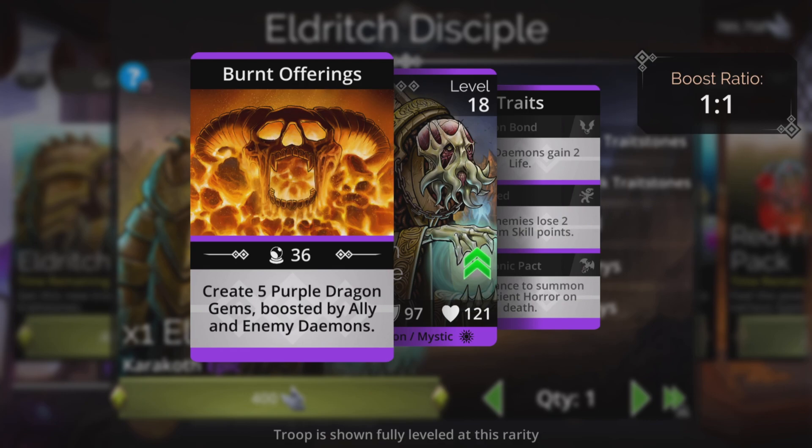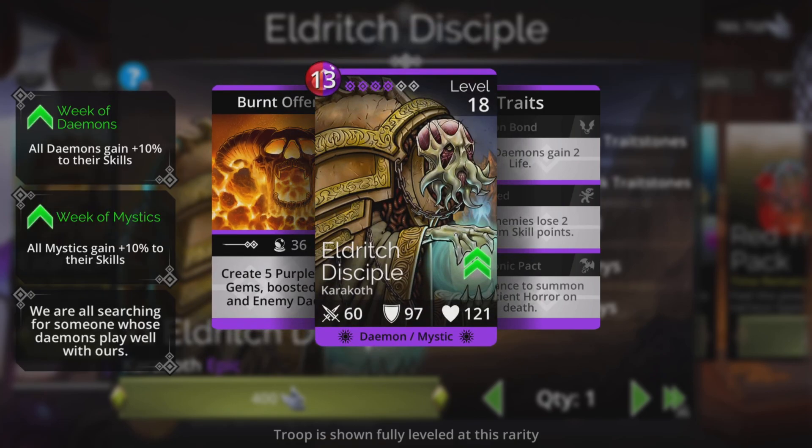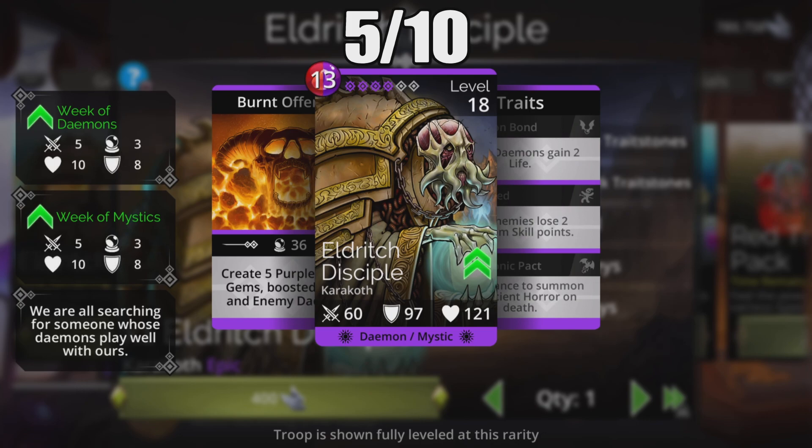Not sure about that spell yet until I use it. My experience with dragon gems so far is they don't get you quite as much mana as you might have imagined, considering how they work. And obviously with no chance of an extra turn, apart from maybe a pure fluke, until I use it I'm going to give Eldritch Disciple a very average 5 out of 10. But the proof of the pudding is in the eating, so we'll try him out later and see what we think.